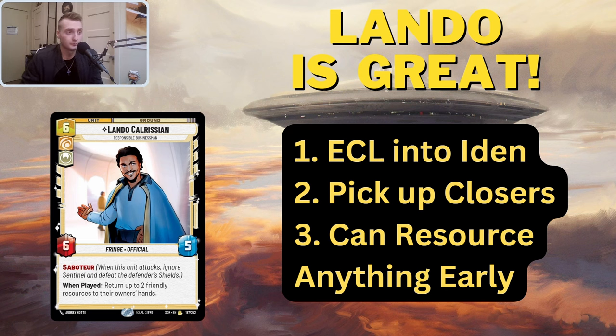So Lando's a great card. If you haven't tried him and you're seeing a lot of Iden, throw Lando in — even if it's not a Han deck, even if it's just a yellow hero deck. There's not really many great yellow hero decks, especially when the only other hero main is Jyn and every base is ECL. Really Han is kind of the only yellow hero deck. If you run Sabine yellow, I don't think Lando's a great fit there because you're not looking to go late game. But if you're running Han, run Lando.